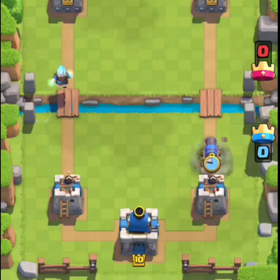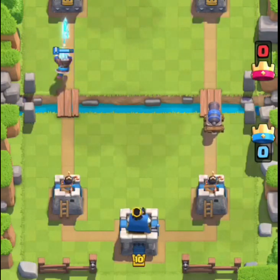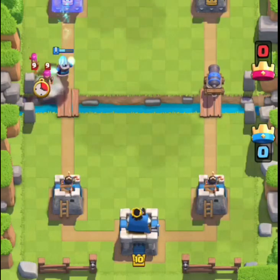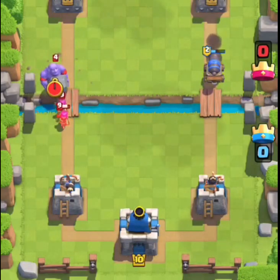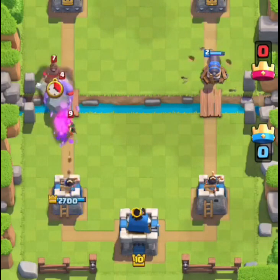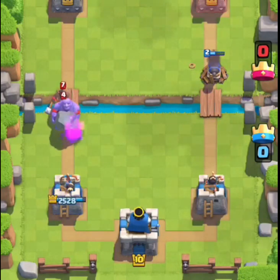So here's the card in action — it rolls on and keeps shooting. And watch when it dies: it's stuck there but it can't roll around anymore.